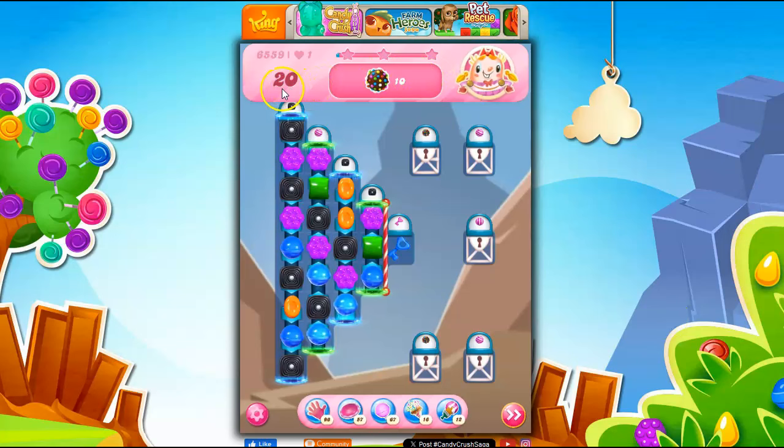So let's take a look here. 20 moves to collect 10 color bombs. Now we do have a color bomb dispenser here, and here as well. However, we need keys to open these up.